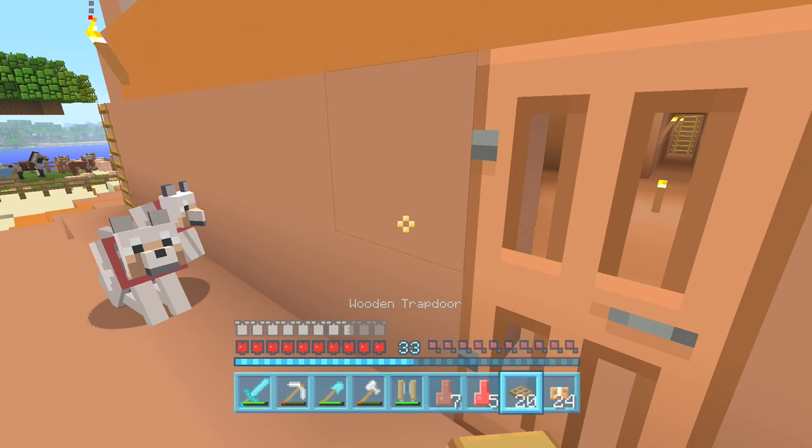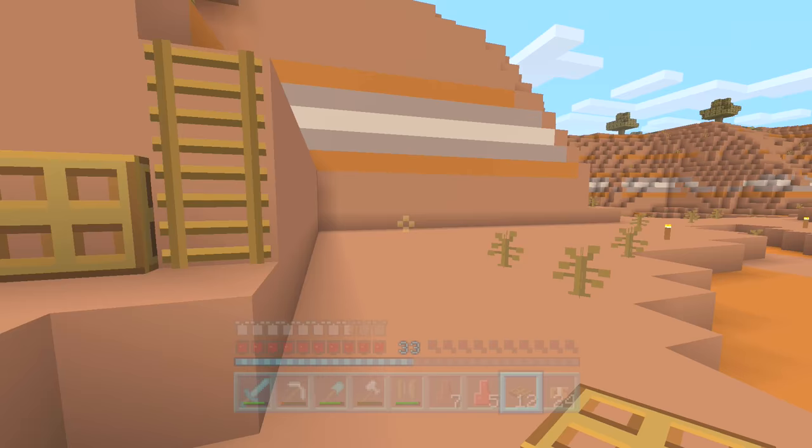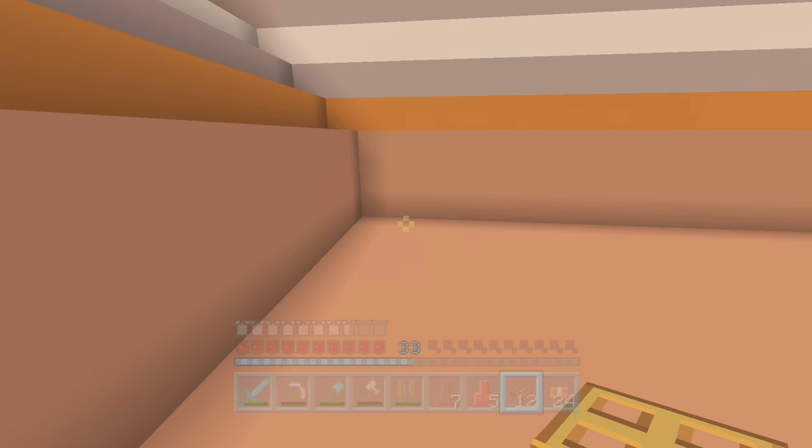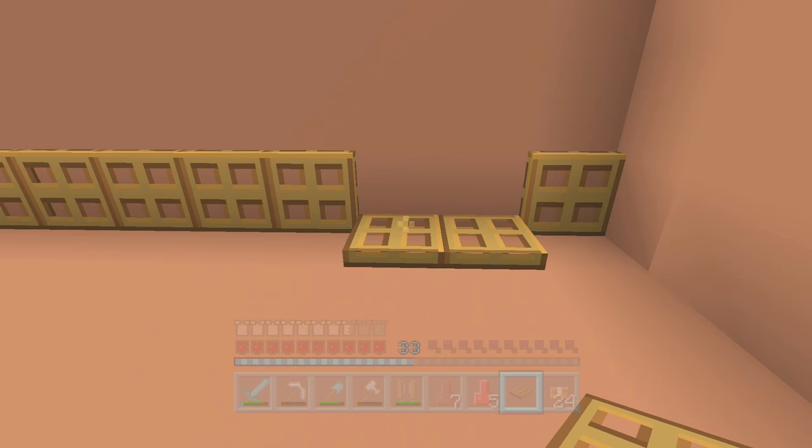Let's place them all down like this, then flip them all open — it's just going to make it look more like a house. I could add some windows in as well; I haven't really thought much about windows. I can see I dug down a bit too far here, but it actually ends up looking not too bad. So let's put these trapdoors along here — this looks cool. I'll make some more and do it on the other side as well.